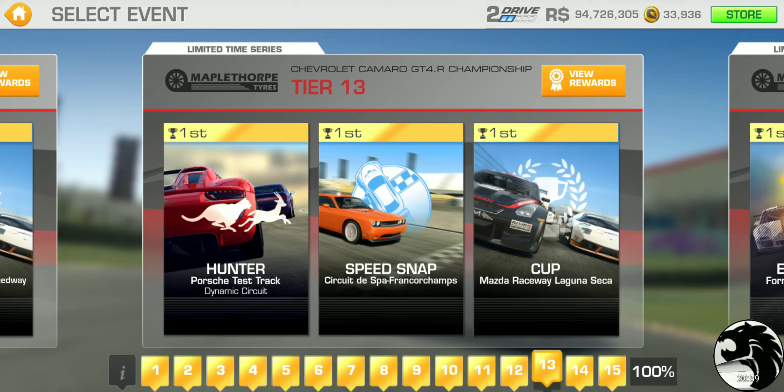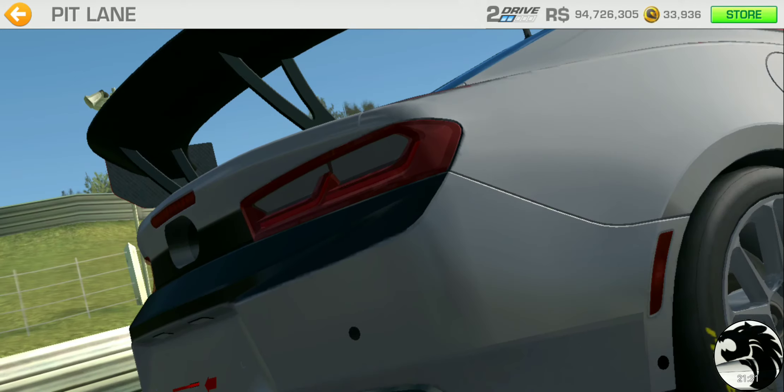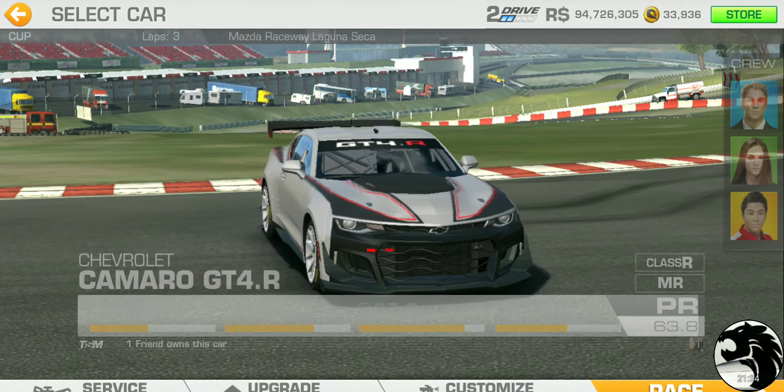Tier 13: Hunter at Porsche Test Track Dynamic Circuit — should be pretty straightforward. Speed snap at Spa — if you play your cards right and win by the smallest margin you can, the Spa speed snap should be doable even in critical condition, thanks to gravity helping on certain sections. The cup is at Mazda Raceway, three laps. PR requirement is 61.9.